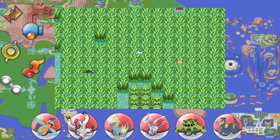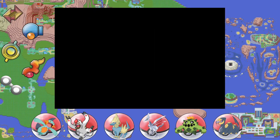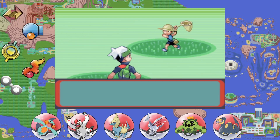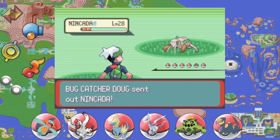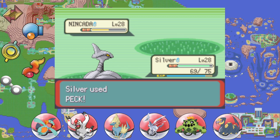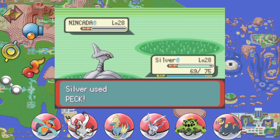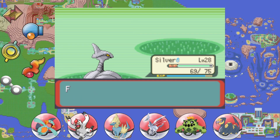Moving on to the next trainer. We were looking for you — don't worry, we do all of our trainer fights on every playthrough. Avoiding trainers is for novices! This trainer's Nincada is level 28 and hasn't evolved yet — what's going on? Silver needs to get to level 30 to unlock his true potential and get Fly.